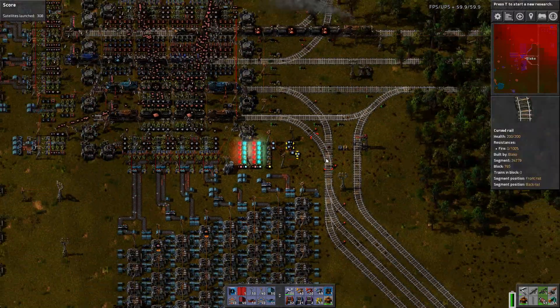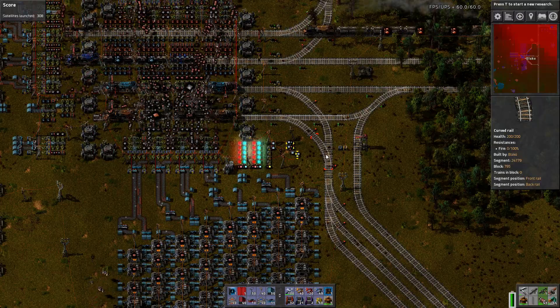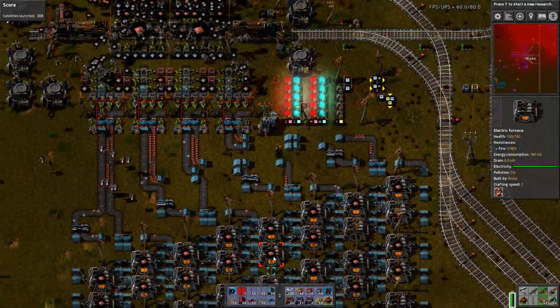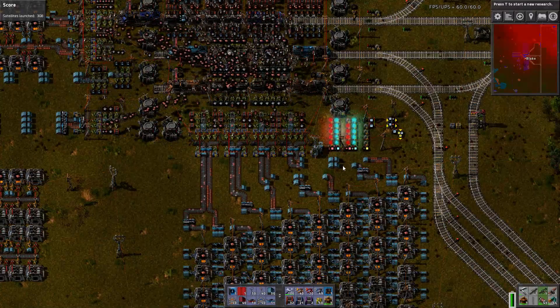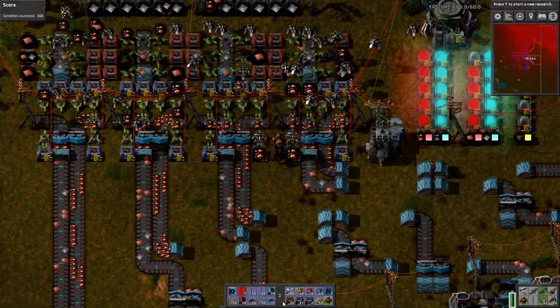At the moment a copper train has arrived to take some copper plate away. The computer sees that the current stockpile is now less than our target quota, and copper is being sent down the belts.